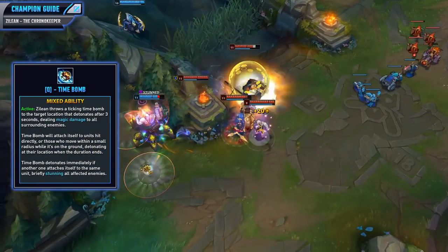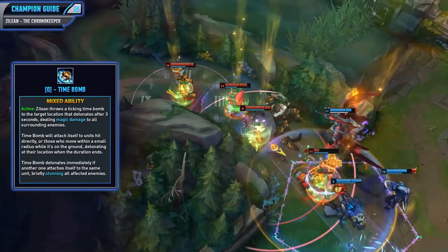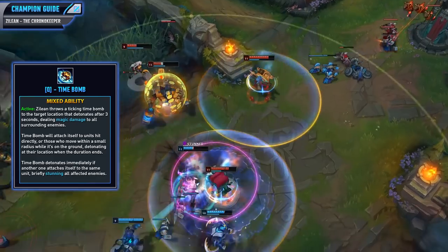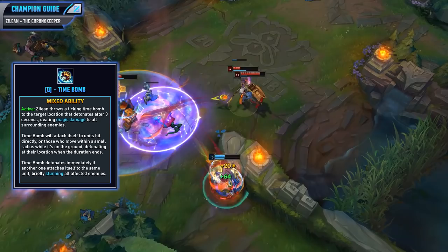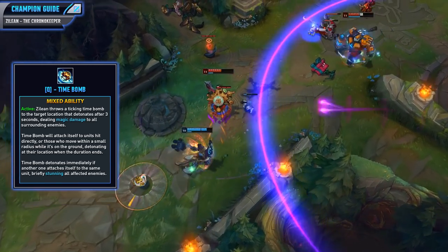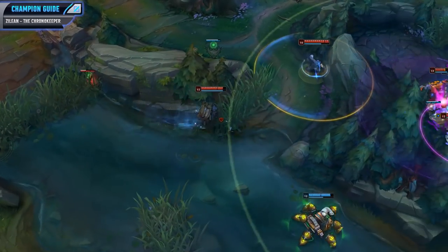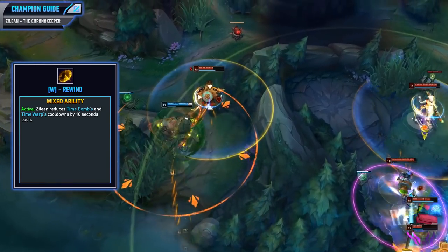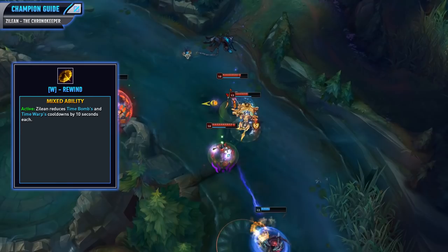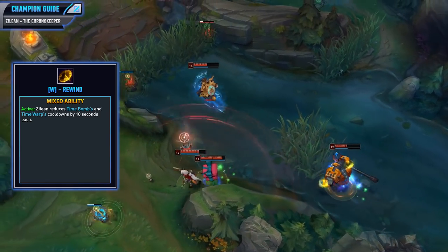Now let's look at your Q ability, Time Bomb. When activated, you'll throw out a ticking time bomb to the target location that detonates after 3 seconds and deals magic damage to surrounding enemies. This ability attaches itself to units hit directly or those who move within the small radius while it is on the ground. Time Bomb will detonate immediately if another one attaches itself to the same unit, briefly stunning all affected enemies. This is your main source of damage — you want to throw it out throughout the lane phase to farm minion waves quickly and harass the enemy. If you get a bomb on the enemy champion, use your Rewind (W) to throw another bomb on top of them to stun them and do a ton of damage in one combo. Your W, Rewind, reduces Time Bomb and Time Warp cooldowns by 10 seconds each, letting you chain bombs together for a strong stun and also use Time Warp a second time for extra mobility.